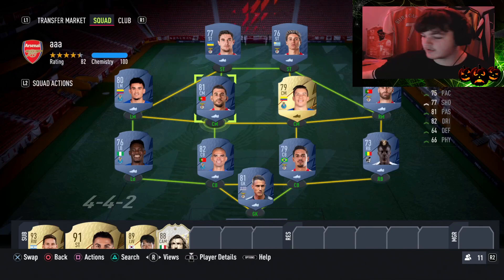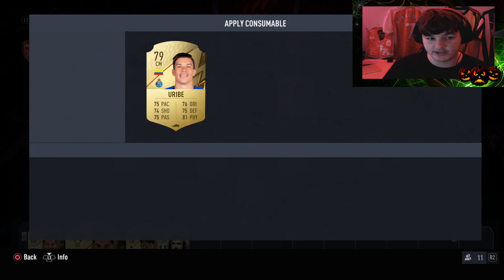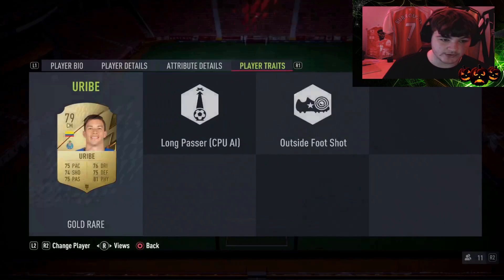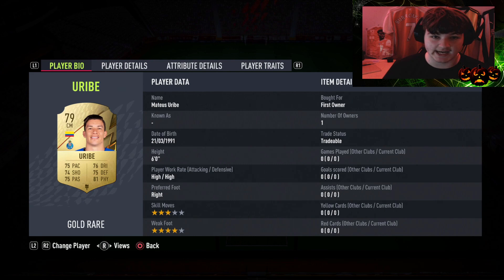Chemistry styles can significantly make your players perform better in game. You don't have to buy Shadows for your defenders or Hunters for your strikers - those are around 5,000 coins each. Instead check your club for chemistry styles you already have - Marksman, Dead Eye, etc. For example, putting an Artist on the Ebay card gives him a massive passing and dribbling boost: plus 15 long passing, plus 10 crossing, plus 10 vision, plus 10 dribbling, plus 15 agility.